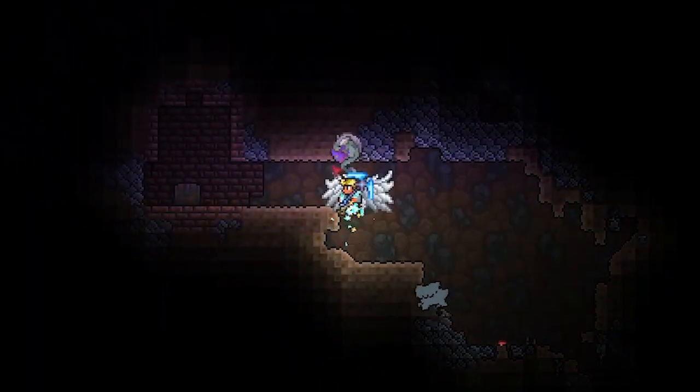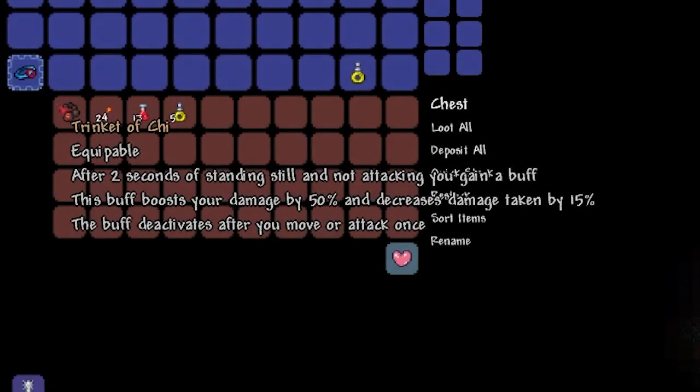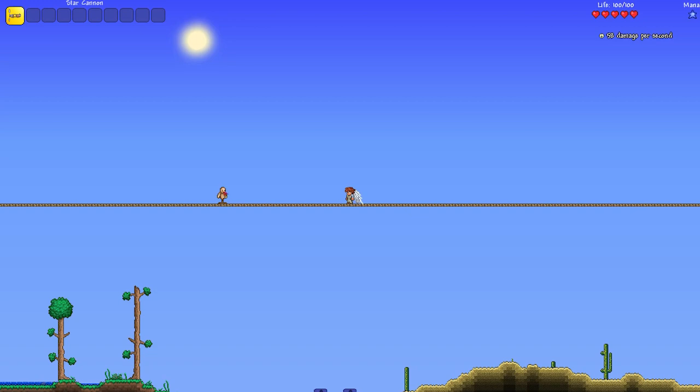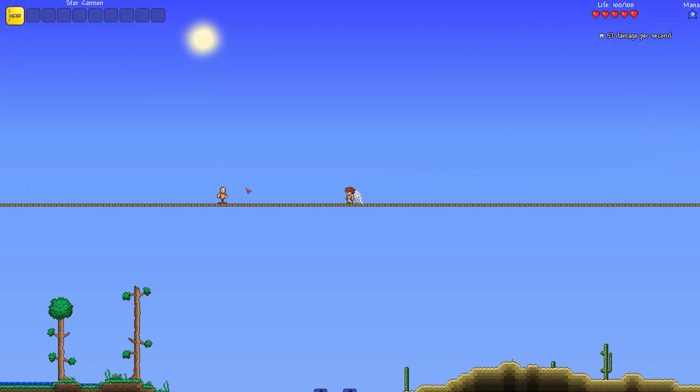Taking the third spot on our list is the Trinket of Chi. This item can be found in surface or underground shrines generated on world generation. When equipped and the player has stopped moving and attacking for 2 seconds, the player will receive a 50% damage buff to all weapons and take 15% reduced damage from all sources. The moment the player moves or attacks again, the bonus will go away.